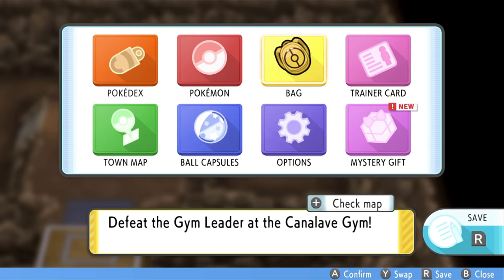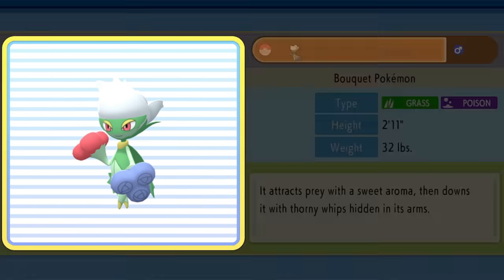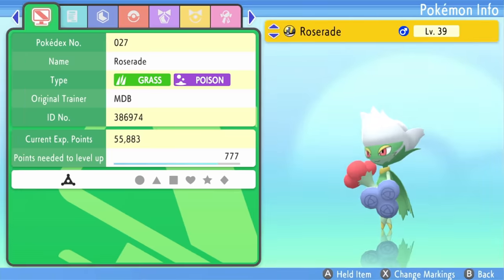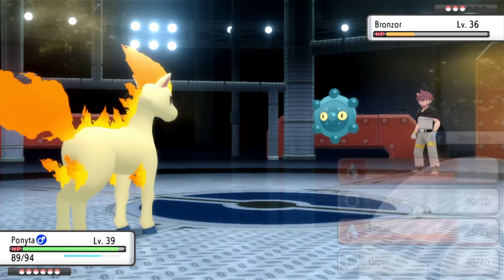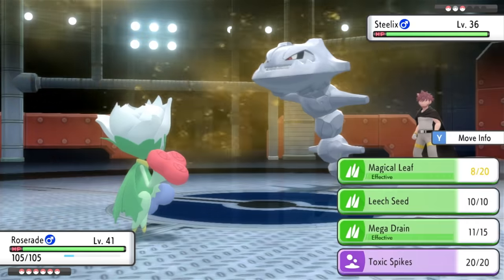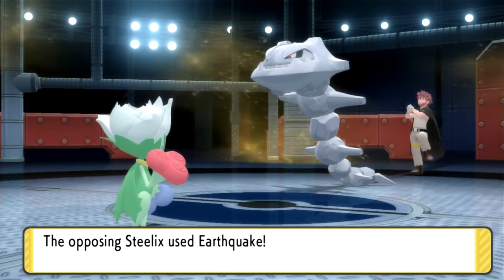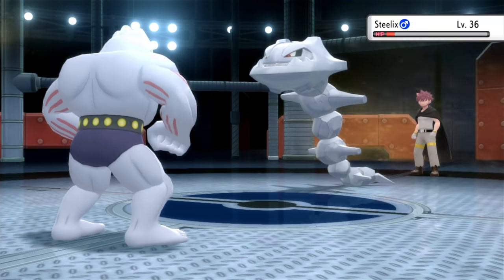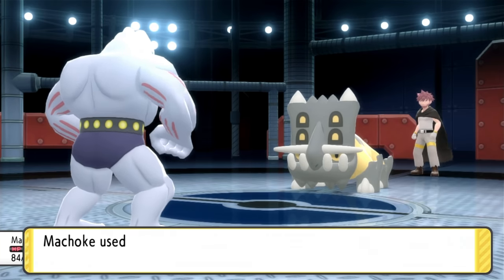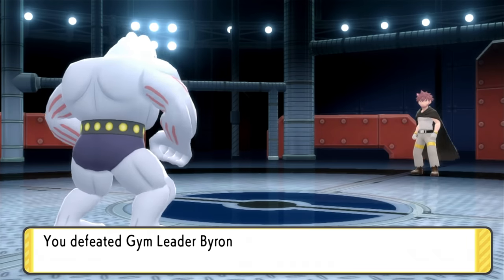Right after is the Steel Gym. First Ponyta crits a Flame Charge on Bronzor and he faints after using Sandstorm. For Steelix, Roserade's Mega Drain did work but two Earthquakes took us down, and Machoke easily finished it. Last was Bastiodon — we almost one-shot it but he held on thanks to an ability. Low Sweep finished it though, so we had an easy first try. Before that, I went to Iron Island — it's short and near the end is a Shiny Stone, which I used to evolve Roselia into Roserade since I think we'll be keeping it the whole rest of the game.